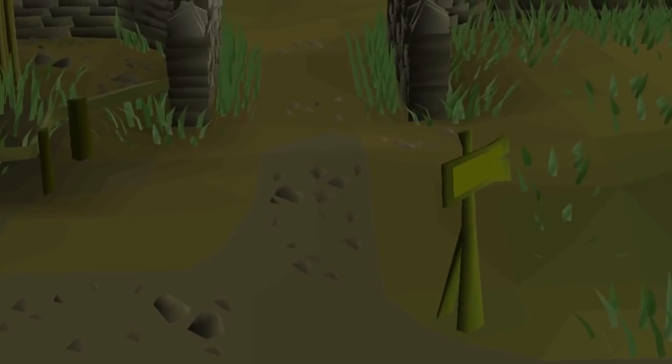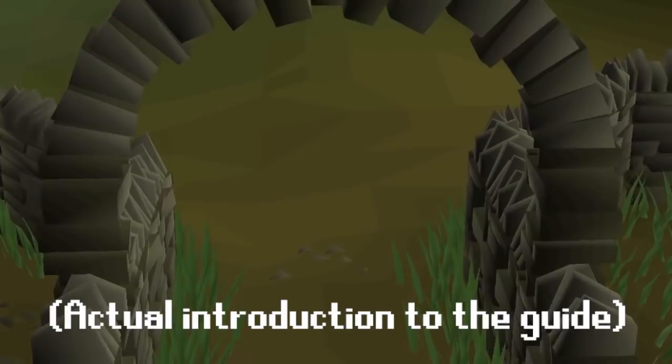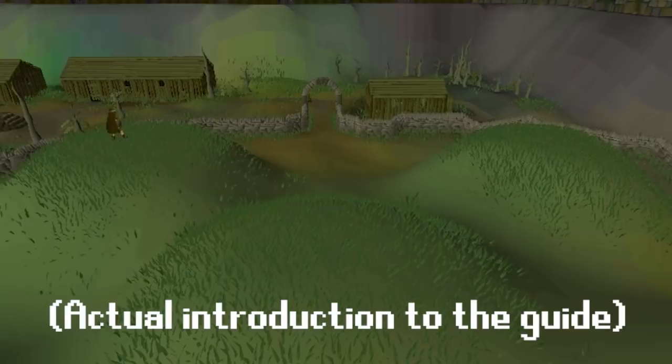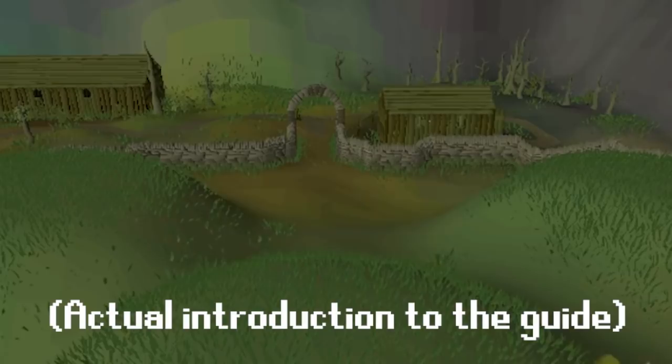Barrows is a rewarding, challenging, yet very dangerous part of Runescape that should not be attempted with less than 43 prayer or 59 hit points. The basic concept is that you fight 5 legendary brothers in their crypts in Mortania, then enter into the underground tunnels where a 6th brother must be found. Once you have killed him, you proceed to a locked door where you solve a puzzle to reach a treasure chest containing items varying from mind runes to very powerful Barrows armor and weapons. These equipment sets are some of the most sought after rewards in all of Runescape.